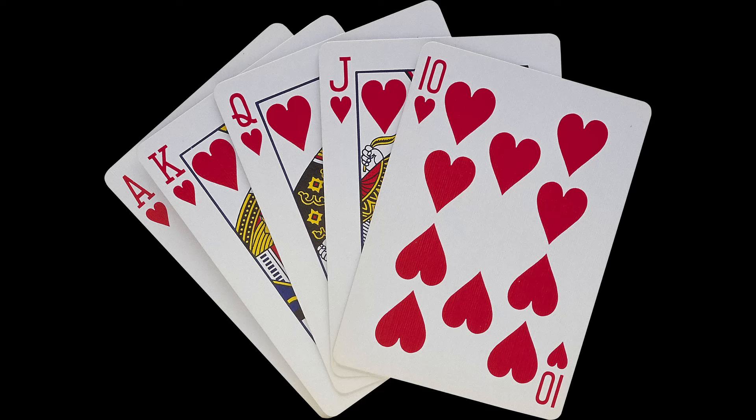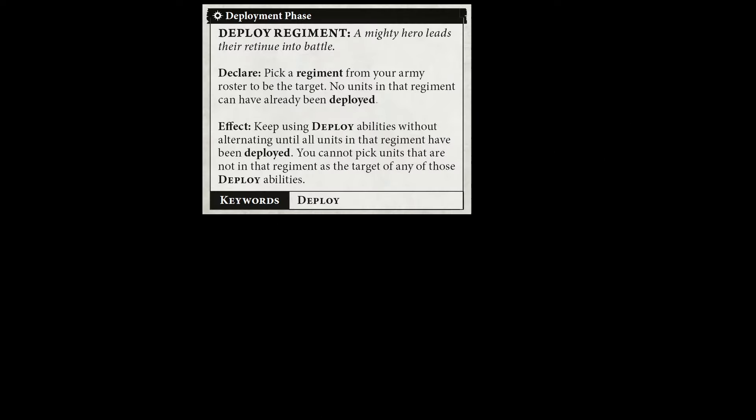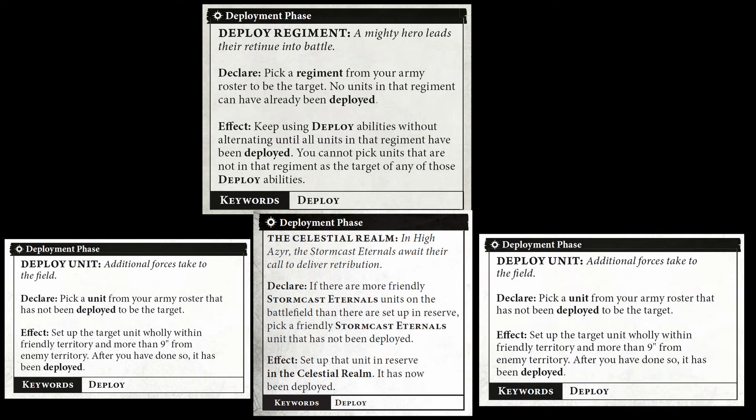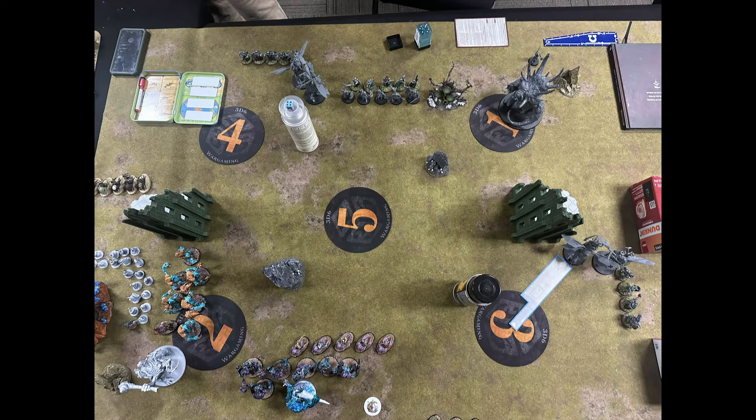I like to think of deploy abilities as cards that are played during the deployment phase. Say I'm the attacker and I get to use the deploy ability first. My list is a two drop, so I play the deploy regiment card, which then allows me to play my deploy cards for units in that regiment. Then my opponent gets to do the same. We do this back and forth until both players have no more deploy abilities to use, and then the person who finished deploying first will be able to decide who goes first.